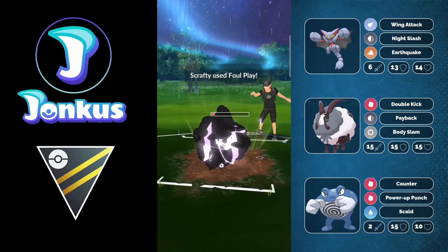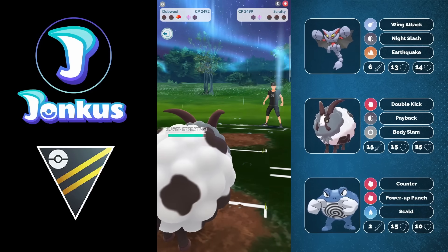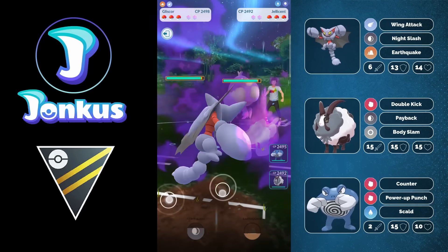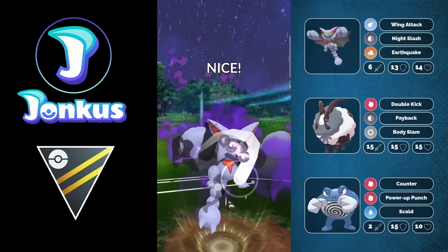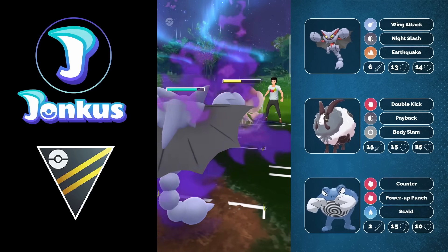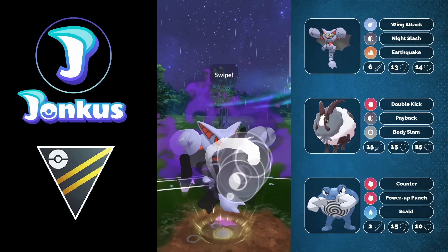As the Night Slash is coming through, they're going to let the move go through. Foul Play can knock me out but we still have a shield advantage, and they know there's no way of winning this game anymore. Nothing in the back could beat us at this point. The issue for this team is going to be Jellicent - if you play this team, most likely something like an Obstagoon is a little bit better just because of the Jellicent matchup in the lead.